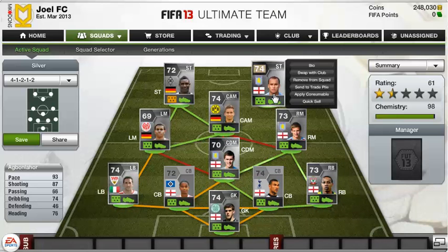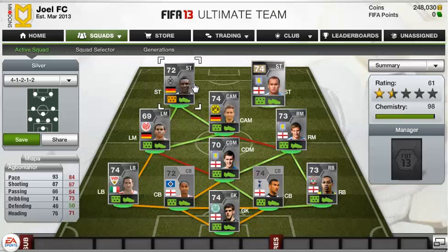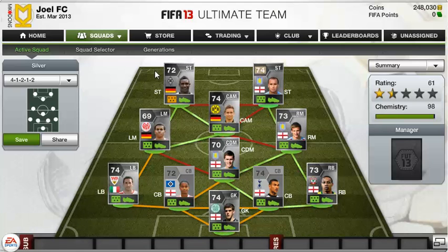This is the end of this squad build. I hope you enjoyed it — it is an absolutely insane squad. It would get 99 chemistry if Mlapper was in the right formation, but unfortunately he isn't, so it only gets 98. This is a really cool hybrid and I would highly recommend it to all of you guys who have 200k spare and want to make a new exciting squad, because this is really fun to play with. Anyway, I hope you enjoyed and I'll see you later.